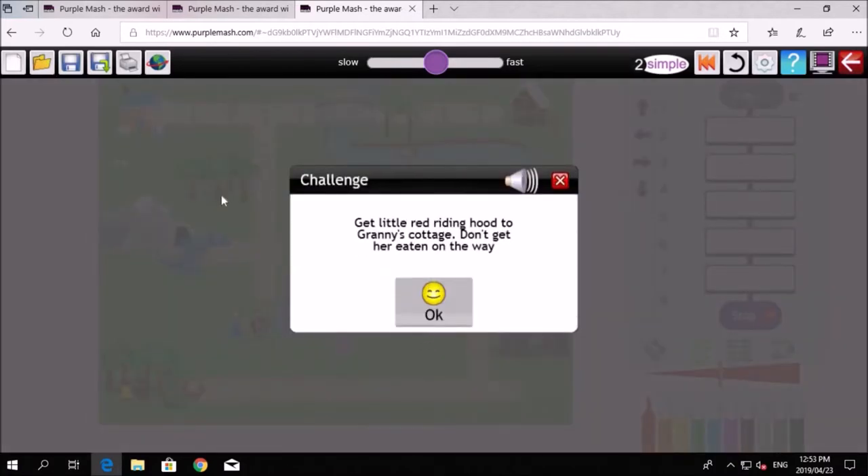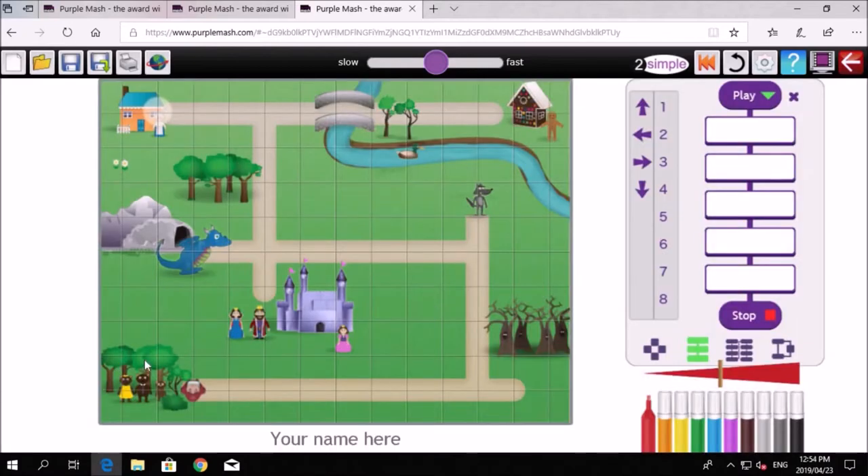Challenge four: get Little Red Riding Hood to Granny's cottage — don't get her eaten on the way. There are obviously other things that can eat her, and we're pretty sure there's going to be a wolf because that's the story. There is a wolf — you can see it over here. We don't want to bump into that wolf. If I wanted to get in line with the princess, I would move horizontally to the right — that's this direction button.